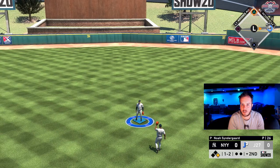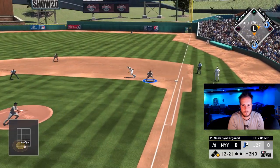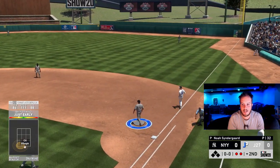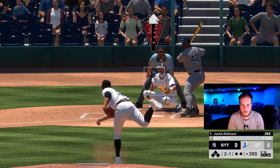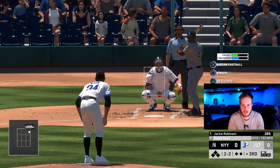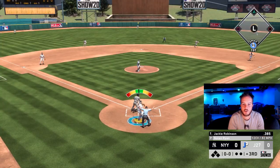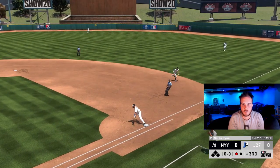We're going to get a base hit with Carlos Correa. Cody B — this is going to be a double play. He is not catching up to the fastball at all. Got to keep him honest though with the curve. Strike three. That is like six strikeouts here.